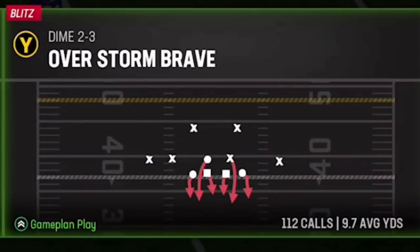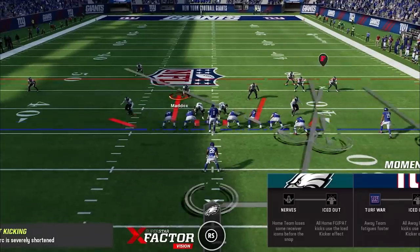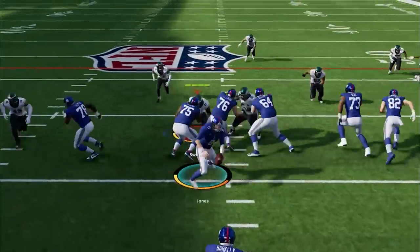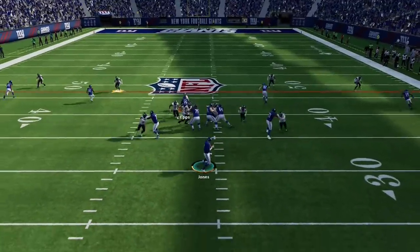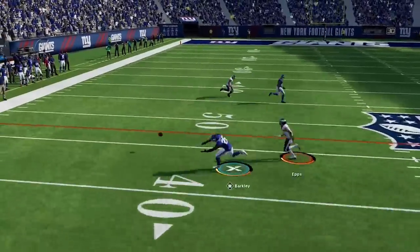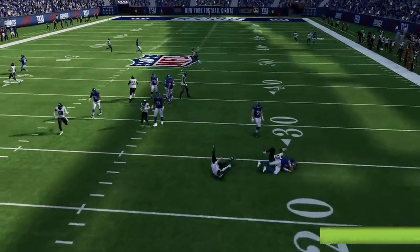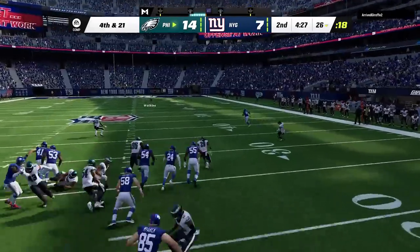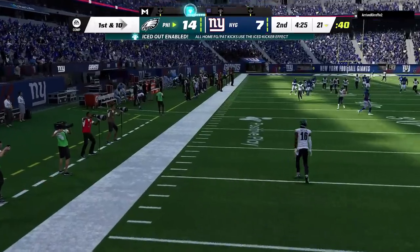Back on defense I'm going to use the Overstorm Brave — only this is a different setup that I created, way different than the current meta setup everyone has been using all year. On the first play he gets nothing on the ground. Then on the second play the pressure forces a bad throw falling incomplete. Then on third down the pressure gets home instantly right up the middle, as we force a quick 3 and out for the first time today. If you guys want to see the setup for that defense I'll have links in the description and an on-screen pop-up at the end of the video.